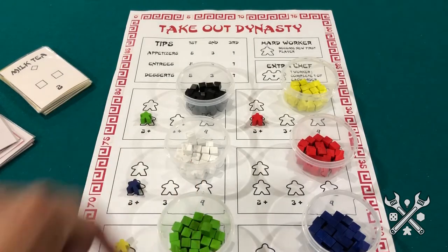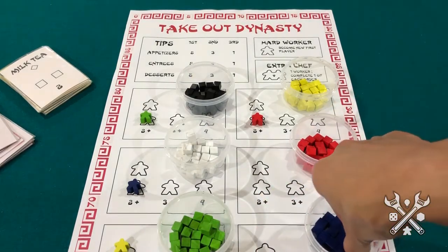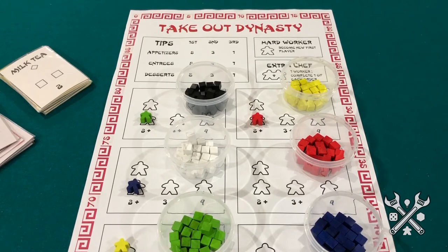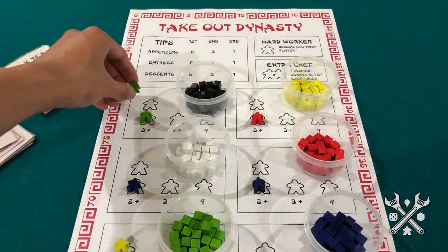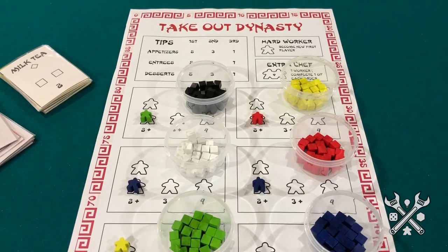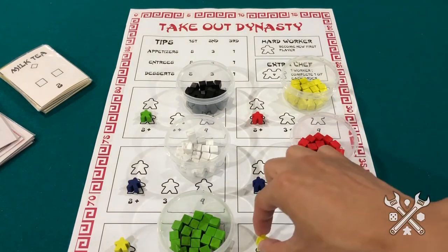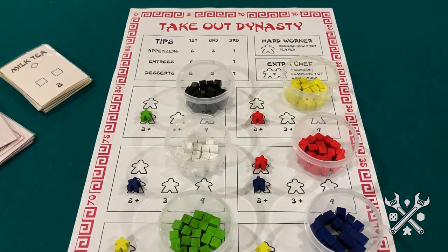In the intro, I talked about how worker placement could be combined with other types of mechanics. Not necessarily tableau building, but with Takeout Dynasty, you do kind of have that thing that you're working towards to try to complete and make awesome. Tableau building as a mechanic itself has more to do with building up, as opposed to Takeout Dynasty, where whatever recipes you complete on your turn you will then replace by drawing a new one from the deck. Some potential other cool mechanics to combine with worker placement could be area control, or maybe even deck building, where certain pools of cards that you're going to draft or take from are locationally specific.